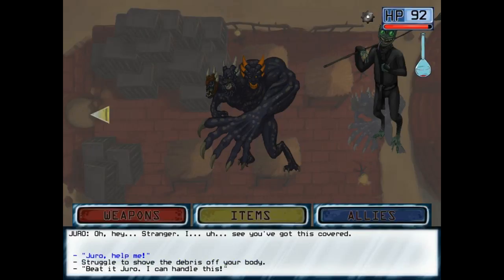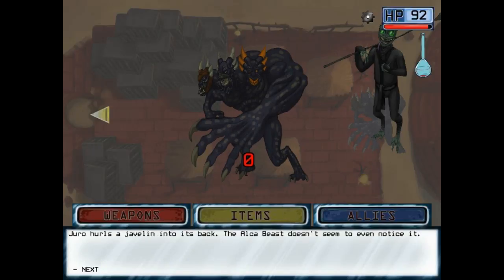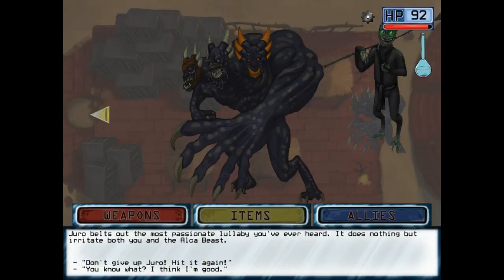Help? What am I supposed to do? I don't know, what would be good for him? Throwing a javelin would only turn the beast towards him and I don't want Juro to get hurt. Get the debris off me — you can't lift it, I can't lift it, you're stronger than me. Throw a javelin! There's a javelin in its back but the beast doesn't even seem to notice it. It didn't do anything! Throw another! It's not even stunned — it's getting bigger. Sing it a lullaby! That's not the most passionate lullaby you've ever heard. It does nothing but irritate both you and the Alka-Beast.